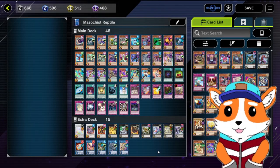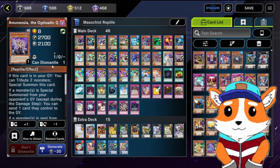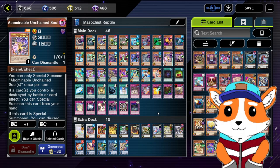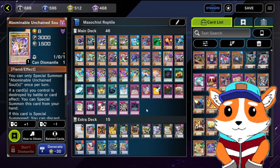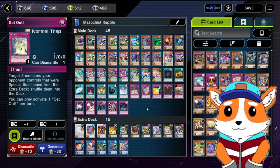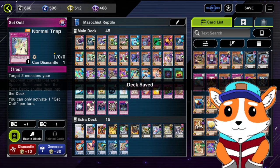Alright everybody, here's the deck we've got so far. This is our deck — our tried-and-true reptiles. We've got our newly added Keshtura Ogre, who is good for going first. We've got our Queen Amunicia and our big boss, Abominable Unchained Soul. Now we did take out the Field Spell so we can have a little more consistency, because it doesn't really come up that often. We should take out the Get Out, because we want to keep it as close to 40 cards as possible. Let's get into the duels.